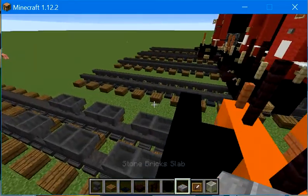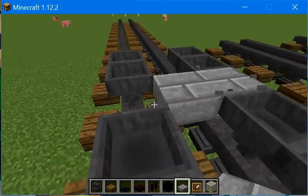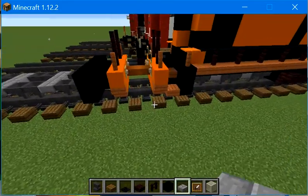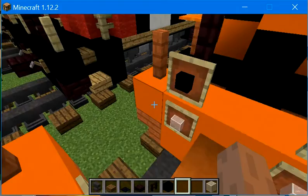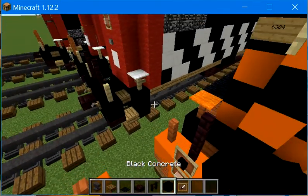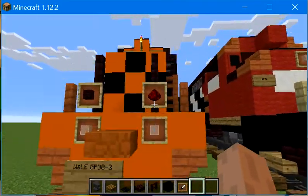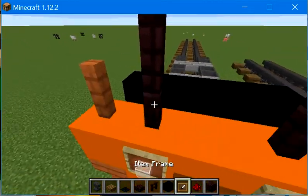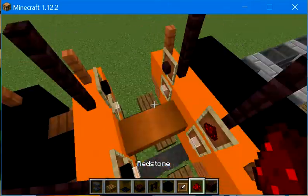Then we're going to get stone brick slab and place it in the middle. We're going to make it a little bit of a block and add another brick. Then let's get some item frames. I'm also going to get some redstone and some nether bricks. We're going to place item frames here — another brick there and a redstone there.